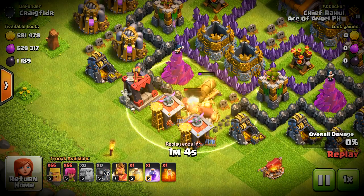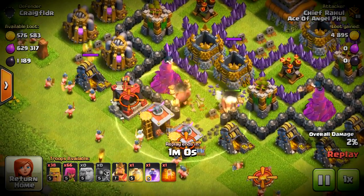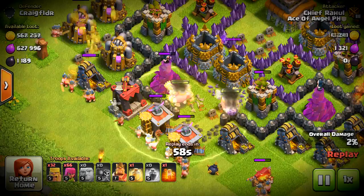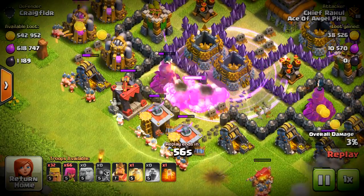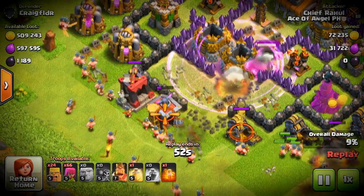Now both of these attack strategies, the Barch and Jibarch, are full Elixir army compositions, so you won't be spending any dark Elixir. It's great for saving up for your Barbarian King upgrades or any dark Elixir troops in the lab.